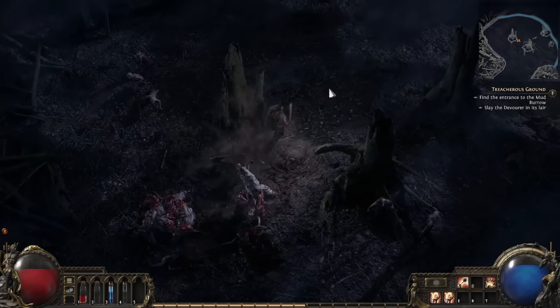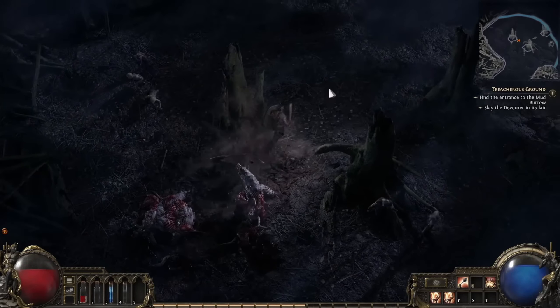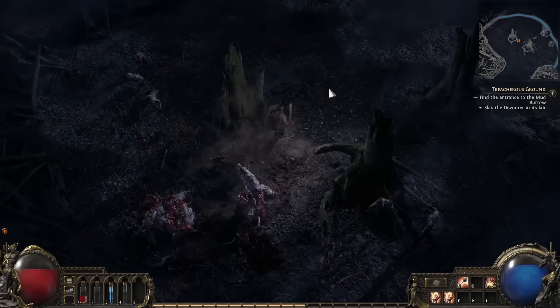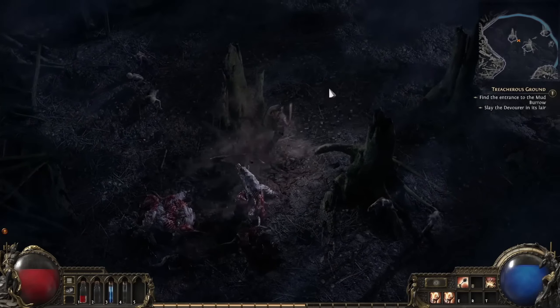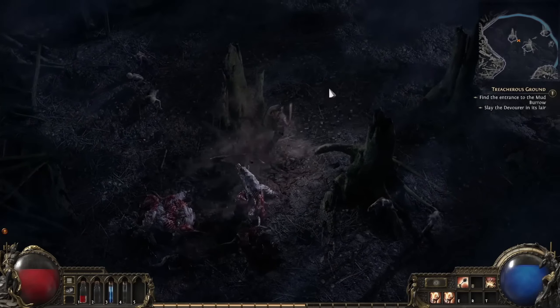It looks like you get permanent power-ups from some of these mini-bosses — that little green item she dropped gave him a 10% cold resist. There also appears to be a much better mix of stats you can pick up on the skill tree. I'm seeing dex and strength right next to the starting zone, so hopefully that's going to give us much more variety in terms of builds.